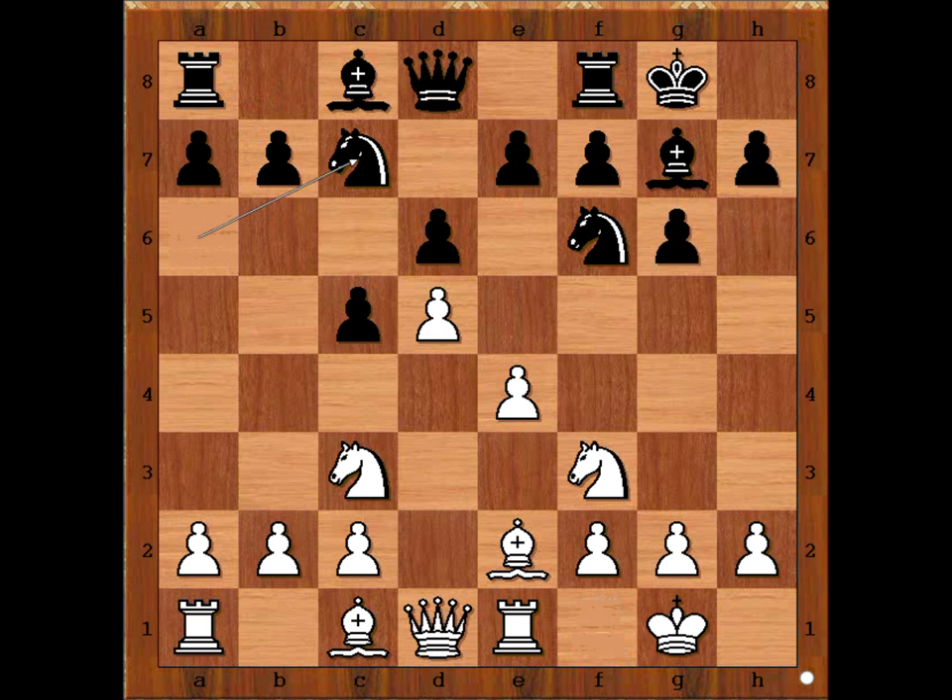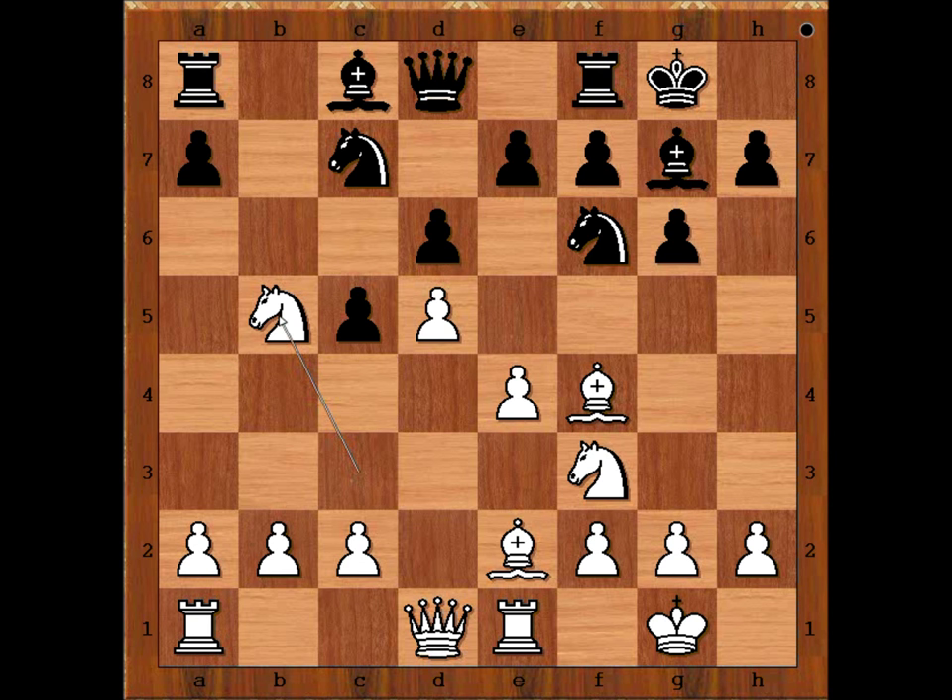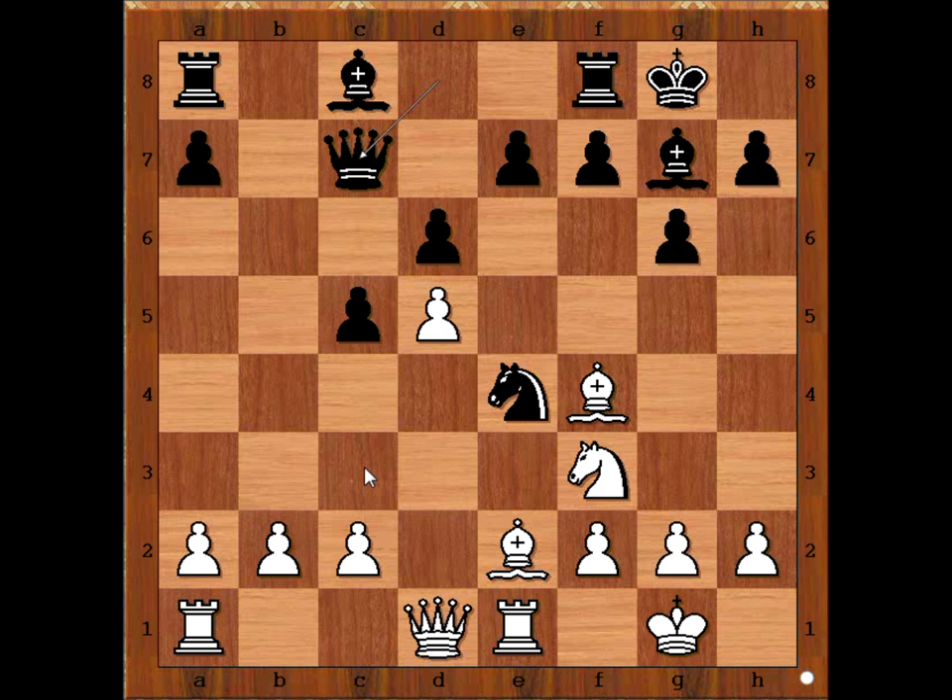Knight to A6, Rook to E1, Knight to C7, Bishop to F4, B5. Is this pawn free? Knight takes on B5, but now Knight takes on E4. Knight takes on C7, Queen takes on C7. C3 comes to mind, defending the B2 pawn.